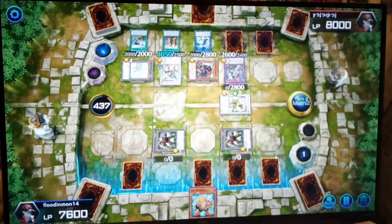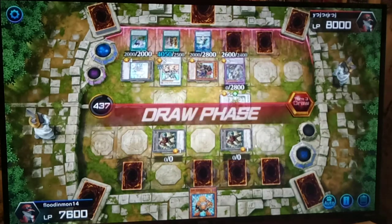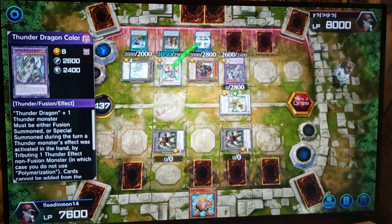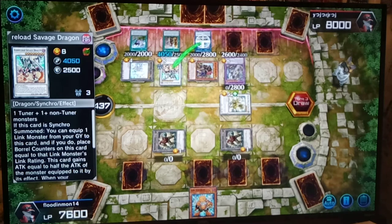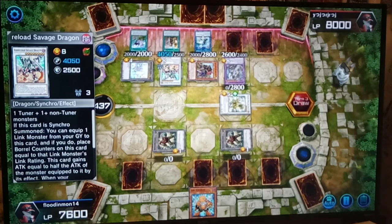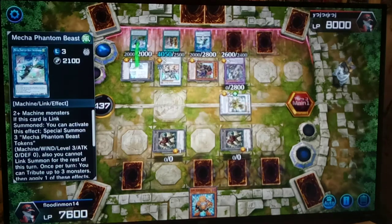Alrighty buddy, your turn. Let's see how much this guy combos off on his second turn. I'm impressed. 'You can't add any cards except by drawing' — you can only do what I say, basically. That's what Borreload Savage Dragon is — yeah, you can only use your effects if I want you to use them. Plus he has a couple continuous cards back there. Just wow.